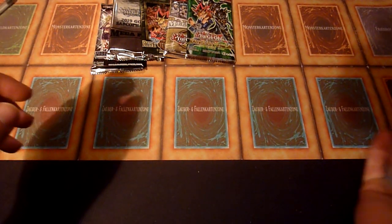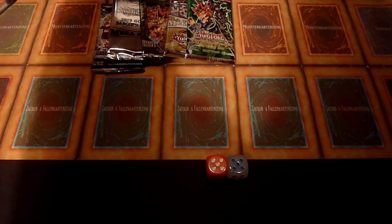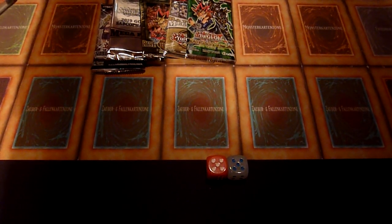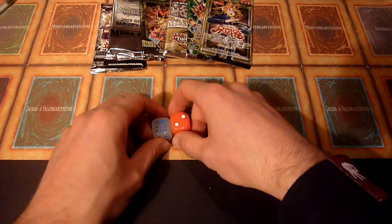Duelist Pack Yugi in Italian — a 10. That's one of the Korean ones, and for the last roll this video, another 8.